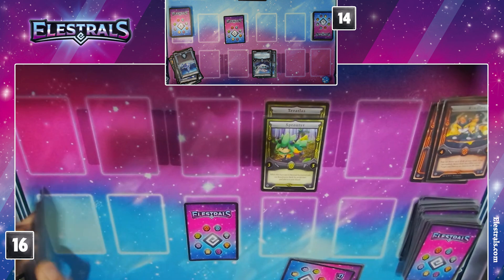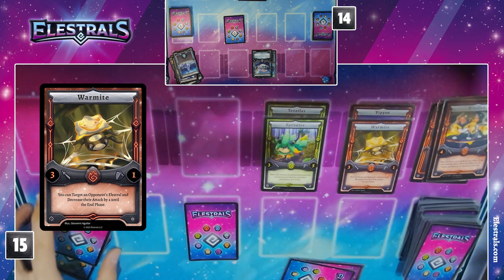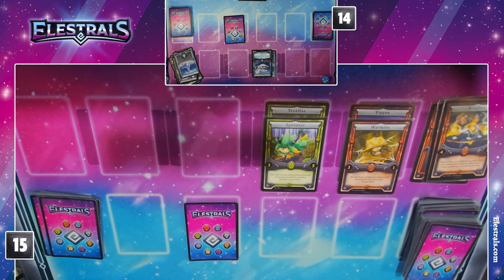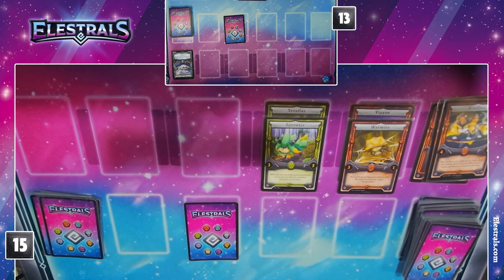I'm going to use a Fire Spirit to enchant a War Might. So that Galaxy is going to have one attack now — I'm going to lower that by four. And War Might is going to attack your Galaxy. And then Sprouter, once over reliable, going to just ping you for one more.